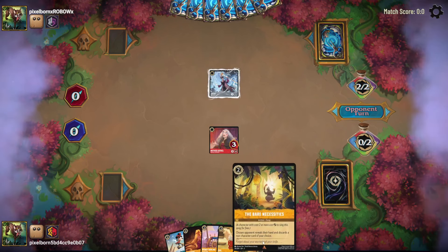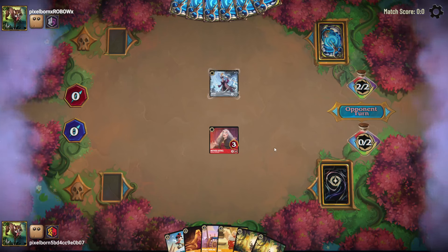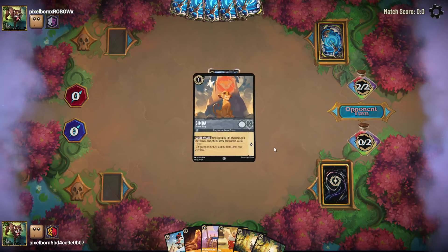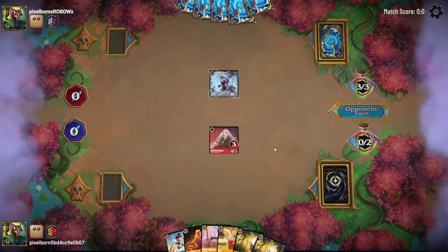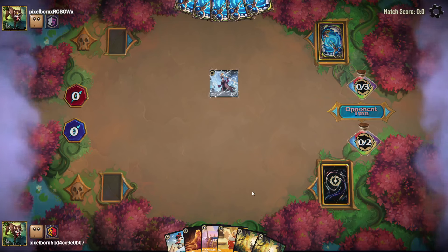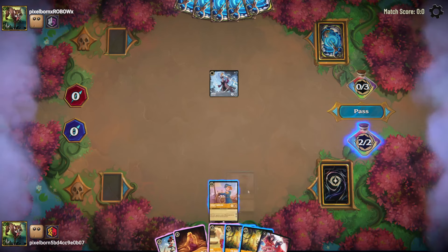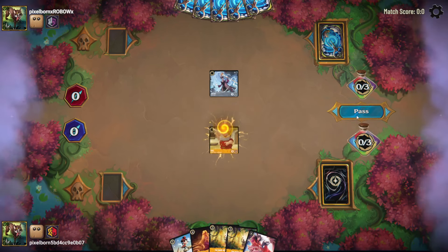We're going to want to play one of these Bear Necessities before they can cast a whole new world — 'wheel' is a magic term, sorry. They ink a Simba and finish off my Mother Gothel. They don't quest — peculiar. I'm going to ink this Wendy because we're beyond that part of the game, and play a Doc. And pass.